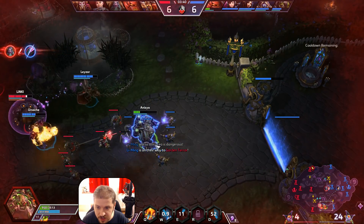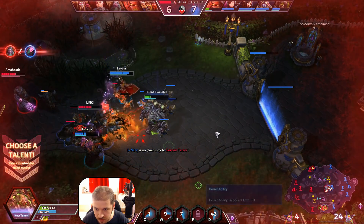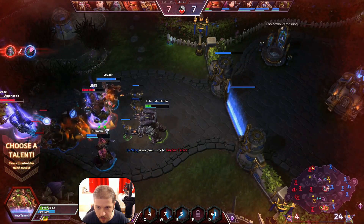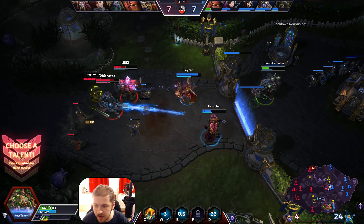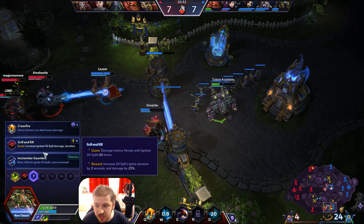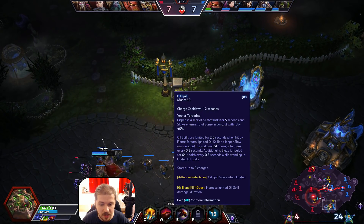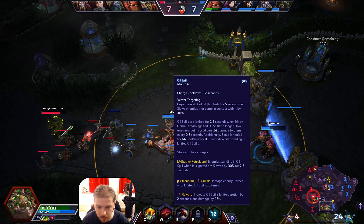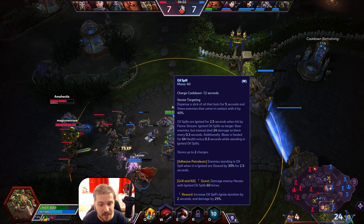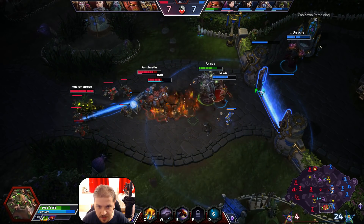You can also use your E ability as a get-out-of-jail-free card — if you're in a bad spot, by all means use it to escape. Ignite it and back away. Very good amount of damage there. We're gonna pick up our level 7 talent: Grill and Kill. We're gonna have to burn enemy heroes with our oil slick and flame stream combination a whole bunch of times, after which it increases oil spill ignite duration by two seconds and damage by 25%.